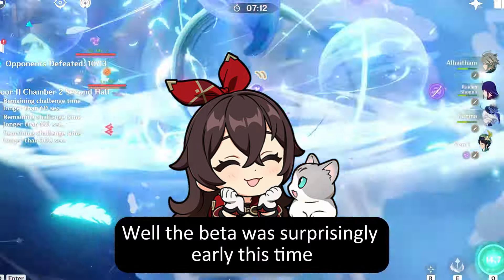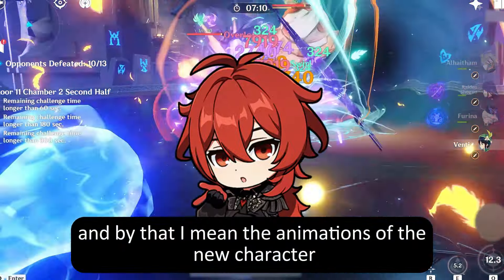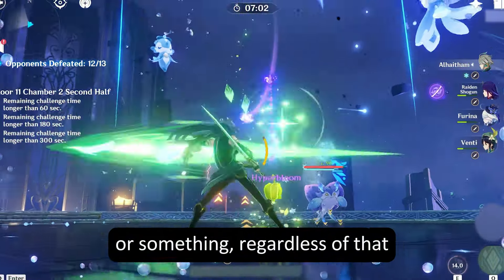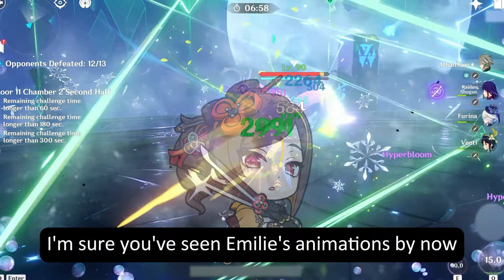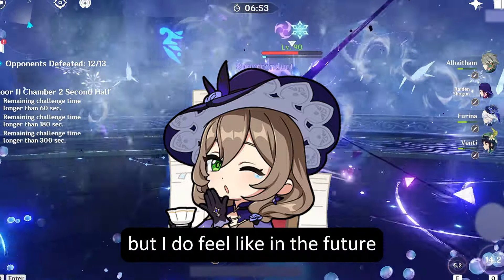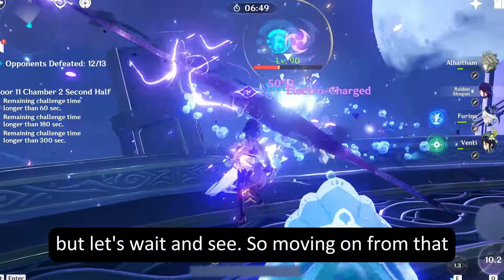The beta was surprisingly early this time. The animations of the new character Emily were shown early. Usually we have to wait a few more days, but the data miners got the beta early or something. I'm sure you've seen Emily's animations by now, and I'm curious to hear what you think about it. Personally, I'll be skipping her, but I do feel like in the future she might become like a Kazuha figure. But let's wait and see.